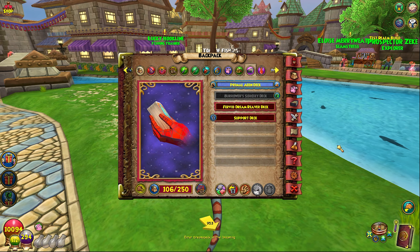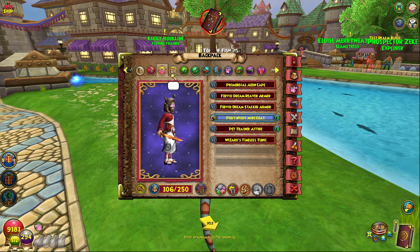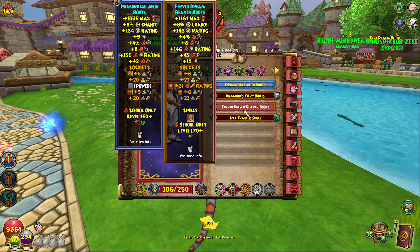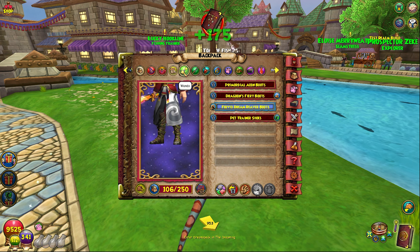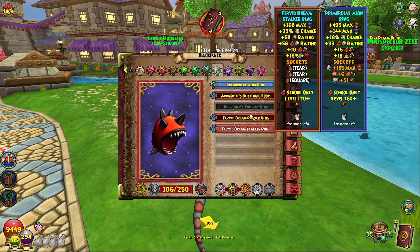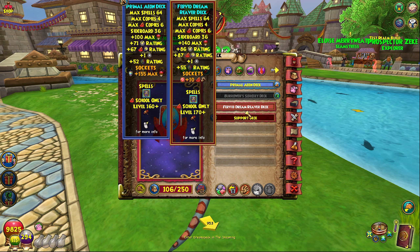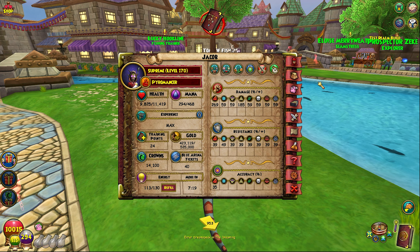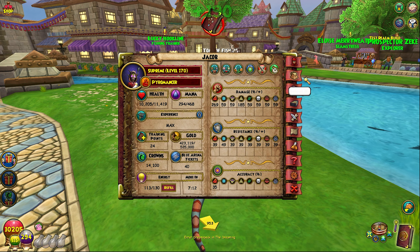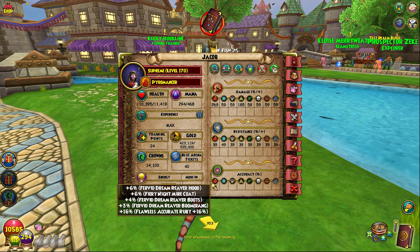Now let me show you what the set will look like if you ideally had the pieces you wanted - this is without nullity robe and excluding hunhao and shababa gear. This is something I would rock in live realm. I'll put on the full set, switch the pet, and switch the deck to the new deck. Now look at my stats - this is why.